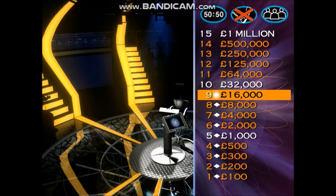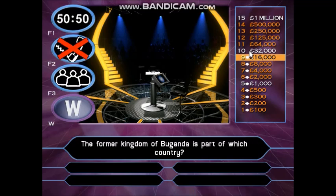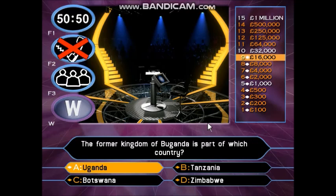You've still got two lifelines: 50-50 and ask the audience. You've now got £16,000. This next question is worth £32,000. If you get it right you're guaranteed to leave with at least that amount. If you get it wrong you drop £15,000 of the £16,000 you've got. The former kingdom of Buganda is part of which country? Uganda. Tanzania. Botswana. Zimbabwe. You think it's A. You did have £16,000 in your hand. You've now got £32,000.